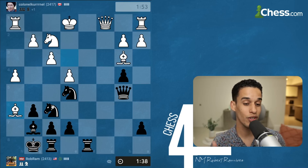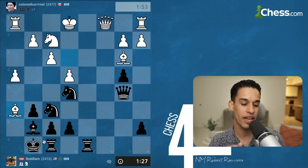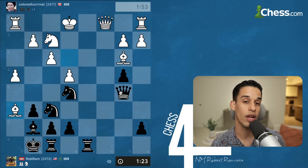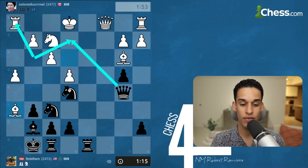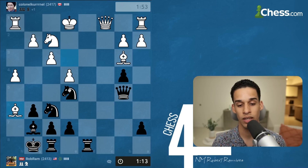I don't want to trade pieces, so knight d3 is not that attractive. But what if my other knight could get into the game? If my f6 knight were in the air and I could put it anywhere, I'd put it on g3 — from there I'm hitting the rook and putting pressure on e2 as well. So knight h5, knight g3 is interesting.